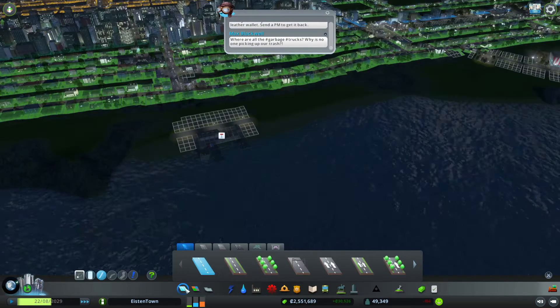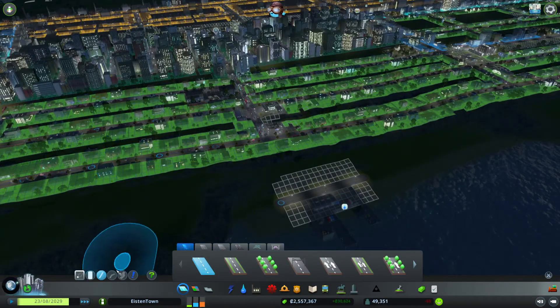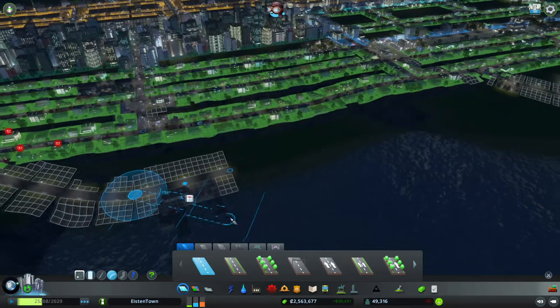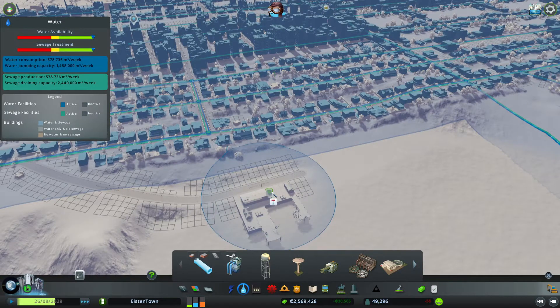Now connect it to the road as usual. Let's do a bendy road actually. Connect it up so that it's reachable. It should be attached to water already - no it isn't, so I need to fix that. Let's go for the water access.